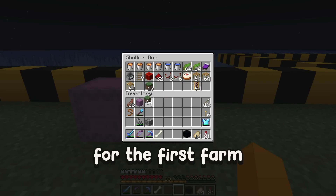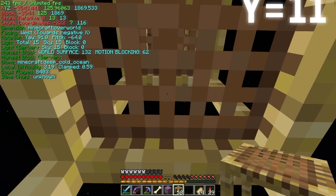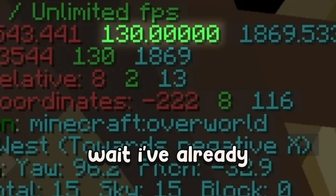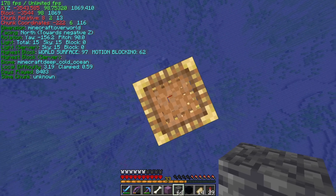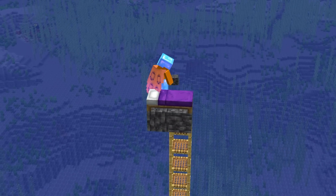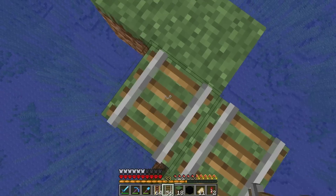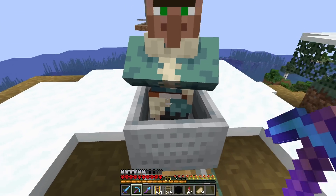All of these materials are going to be for the first farm, which is a totem farm. I need to build up all the way to Y level 98. Then I need to place a block on top, face south, and then place a bed. Now I need to transport a villager all the way over here, so I need to build this entire roller coaster and then push my villager all the way to the totem farm.